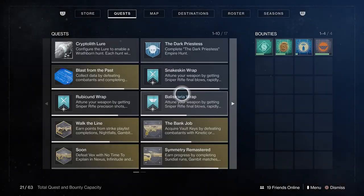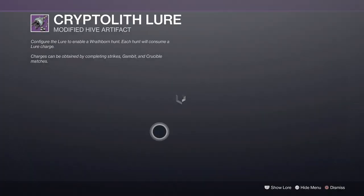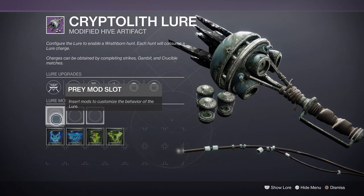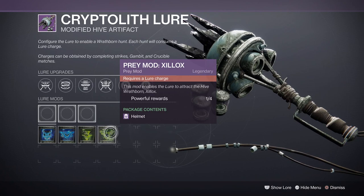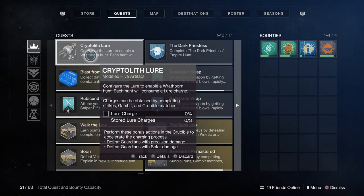So what we're going to do now is return and hand in our recon data. Now remember, every Cryptoglyph Lure, when you complete it, it does change. So you won't always get the recon data. But when the recon data does show up, make sure you do it, because it rarely comes back with everything else — there are lure mods and other rewards in rotation.